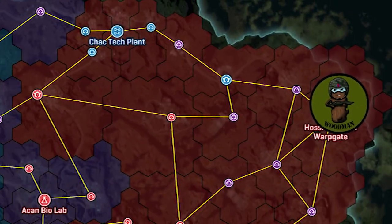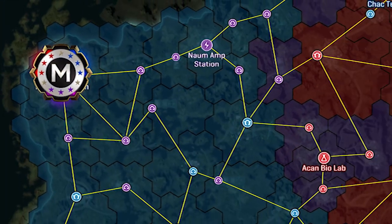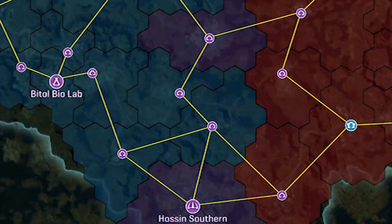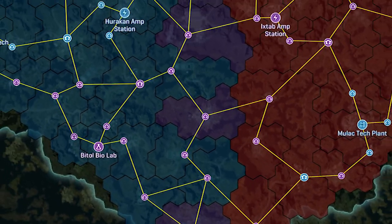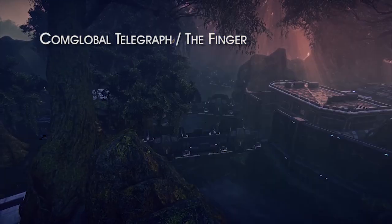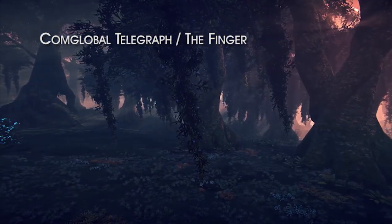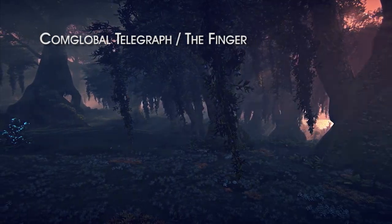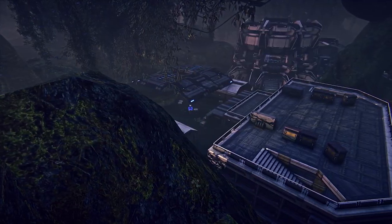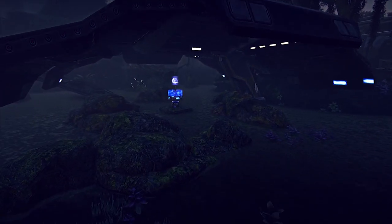Woodman will start from the eastern warpgate as the Terran Republic, and Miller will start from the western warpgate as the New Conglomerate. The first server smash lane lies above the neutral warpgate in the far south: Comm Global Telegraph and The Finger — two open cap point bases separated by a small forested area with no neutral base to separate the combatants. This lane will be decided on which server can gain control of the other's capture point faster, and hold on with little surrounding cover.